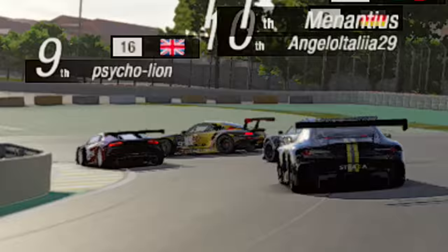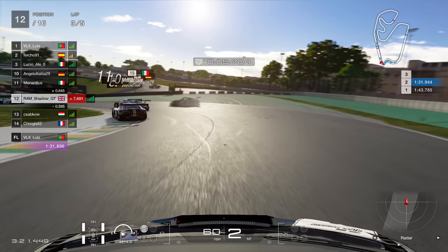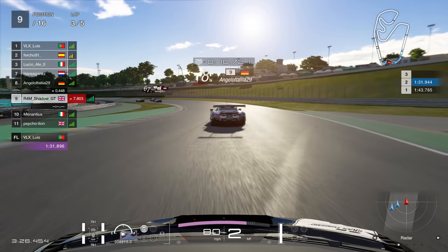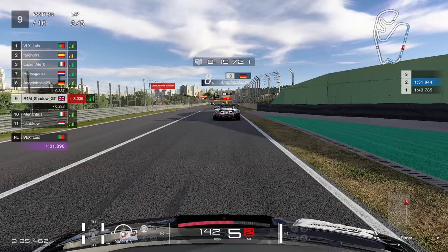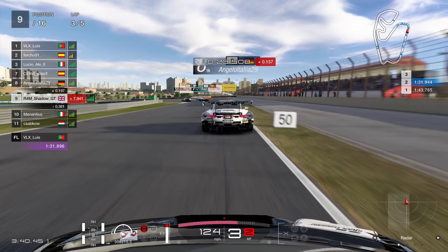Two laps done, on to the third lap, and this is where things really begin to kick off, as they normally do when you're in the mid-pack. I'm going to come through aggressively here with some contact, but no penalty. So the stewards decided that was 100% legal. To be fair, I don't think it was too bad. Coming down towards the turn 4 braking zone, and we have a car off up ahead.